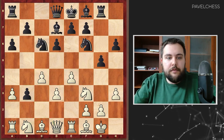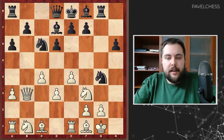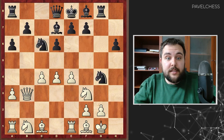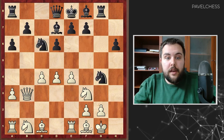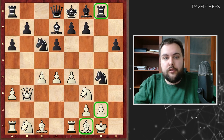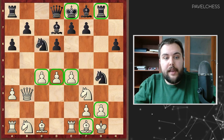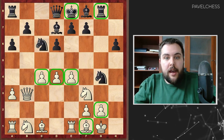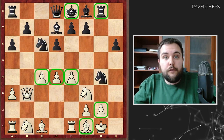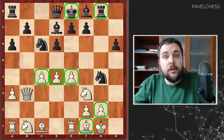Black played Rook G5, takes on B3, G4, takes, takes, and D4. In this position, White is really better because the king is well protected with the Bishop, the Rook is not that active, and it's hard to imagine where the Black king will go. White has a strong center. In the following game, Abdusatarov won in the end, but after the opening, White was better.